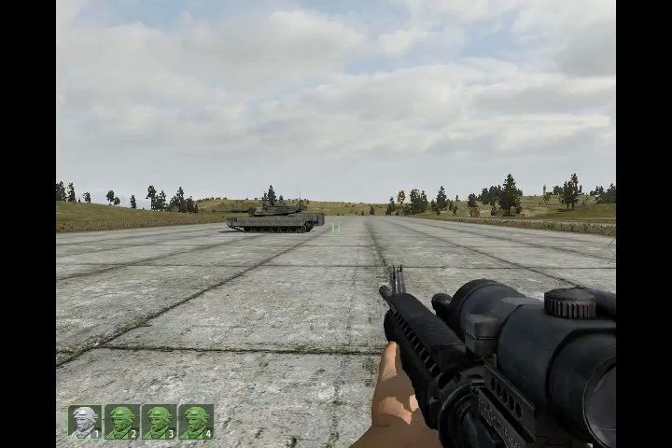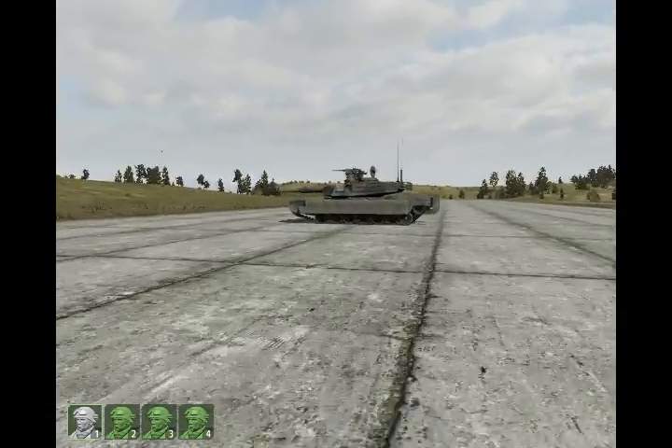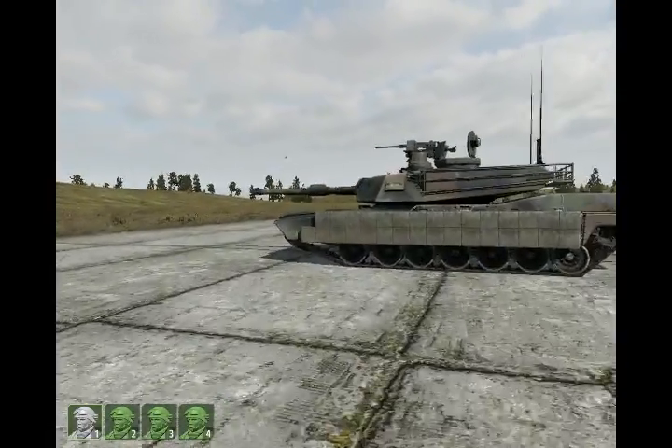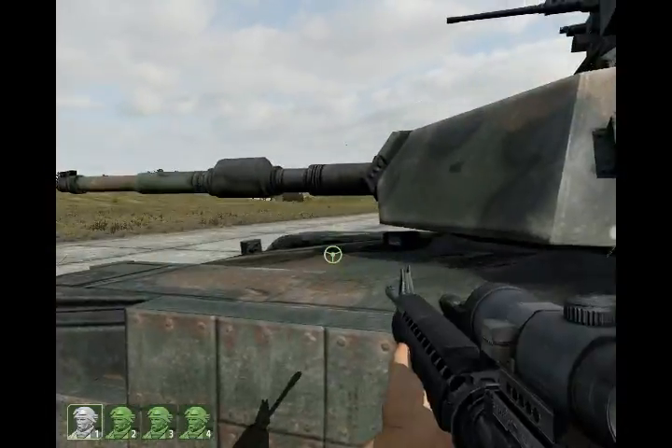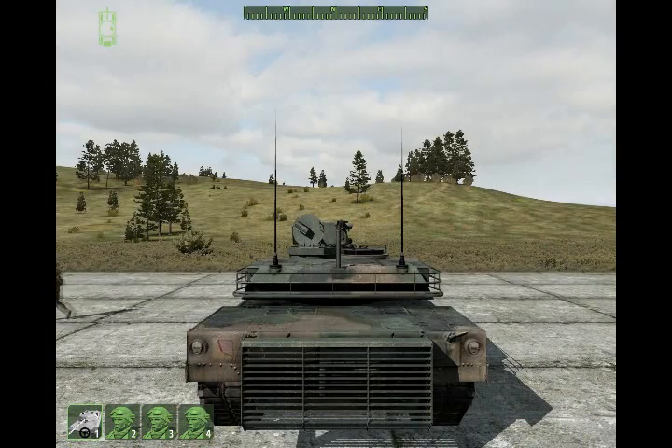I'm going to man my tank and go find the T-90 I placed on the battlefield. I'm going to get in as the driver because an AI gunner will target the enemy much faster and more precisely than any human player. A human player has to roll his mouse across the desk to move the turret, whereas the AI can do it in one fluid movement.